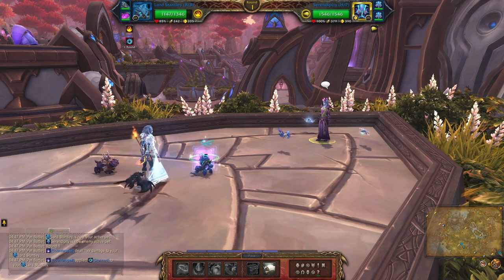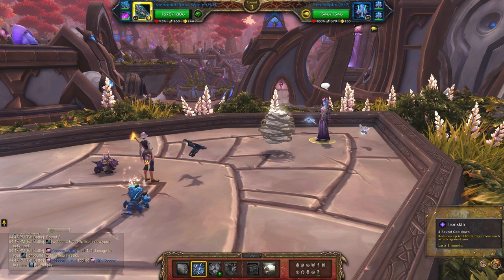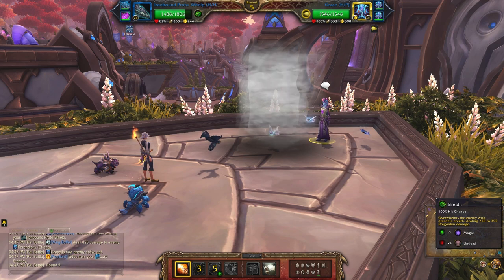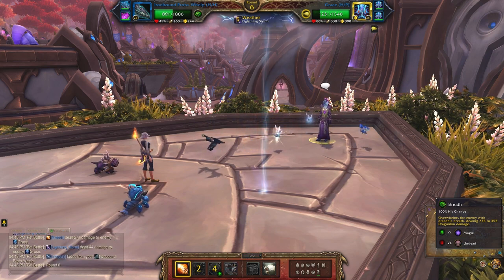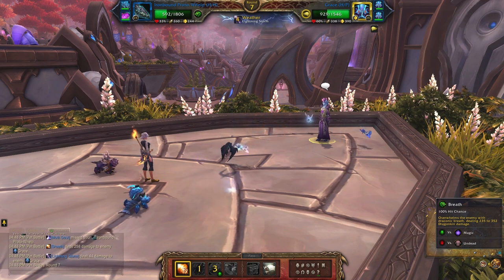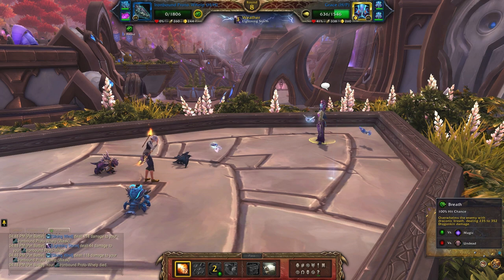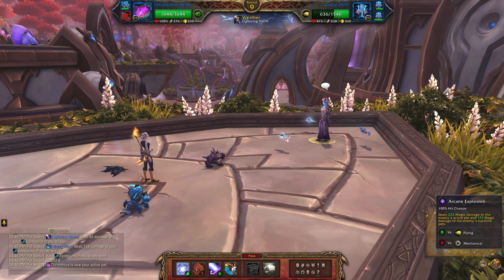Just pass on the first turn — you only need to play the leveling pet for one turn, then switch in your second pet. Get Iron Skin up, use Wing Buffet, and then Breath. Keep breathing until your pet is dead. Don't bother with Iron Skin again at that point. Then bring in Chromineus and take advantage of the lightning storm — use Arcane Explosion.